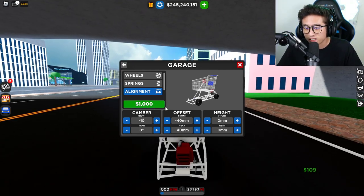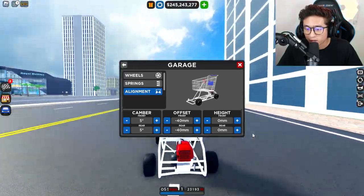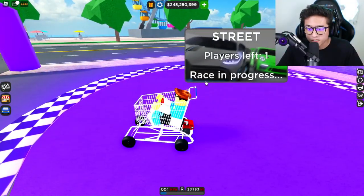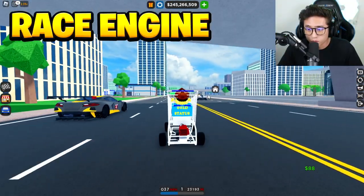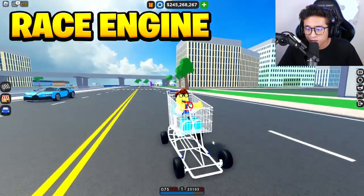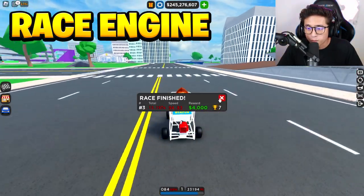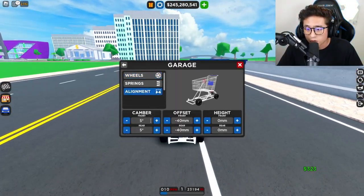With the cambers, let's go ahead and do a negative 10 camber — let's see how that looks. Actually, let's do a positive 10 on both, or just positive 5, I guess that's the most we could do. Height is just fine, it's perfect the way it is. Let's see if changing the alignment makes a difference on the drag race. We got other supercars with us — my cambers are inside out but here we go: 94.83. We went about the same speed with the cambers all messed up.